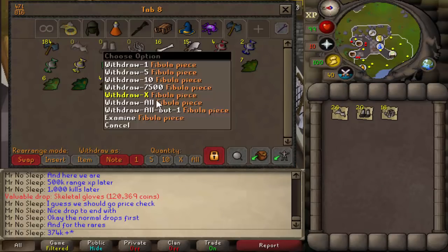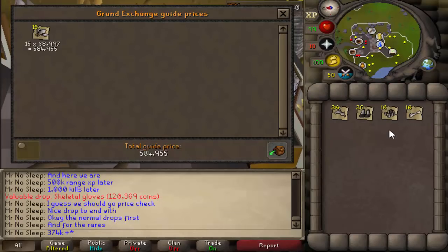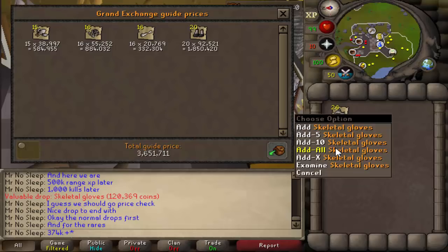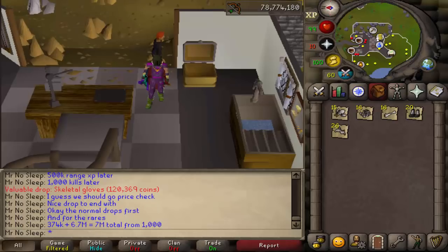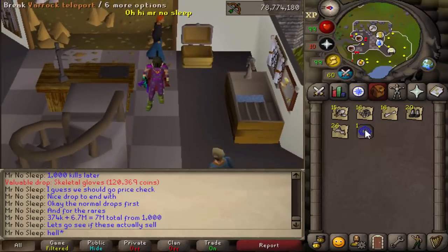As it goes for the bone pieces, coming into this video I did not expect to see even 1 mil, let alone what you're about to see from these Wallasalkis. They did not disappoint — they are number one on my new favorite monster list. Here you go: 1.8 mil just in bones, 1.8 mil just in boots, and 3.1 mil just in gloves. Took less than six hours, and we made about 7 mil — so these Wallasalkis confirmed 1 mil GP an hour. It's absolutely insane — and it'd be more insane if it were actually true, because it's definitely not.